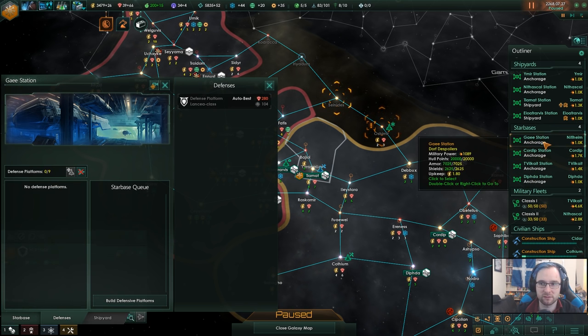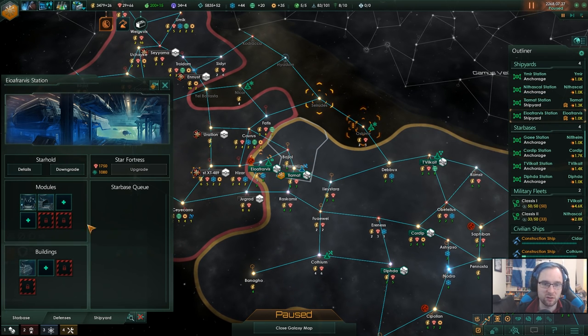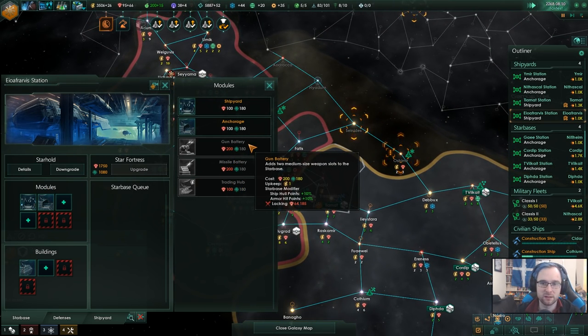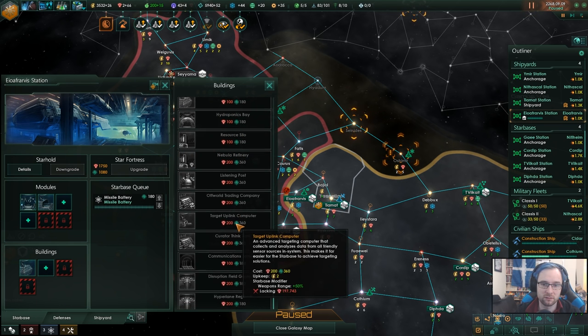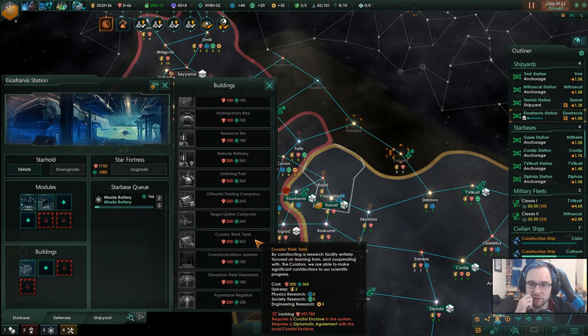I'll upgrade these defensive platforms. Tiamat, you're upgraded. But more importantly, you are - which means I can put some defenses on it. It's got a shipyard anchorage already - I think it needs proper defenses. Maybe a trade hub as well because of the energy. Curator think tank - by constructing research focused on learning from and cooperating with the curators we're able to make significant improvements, because it's got a curator thing in the system itself. That's really useful, I think we definitely want that.